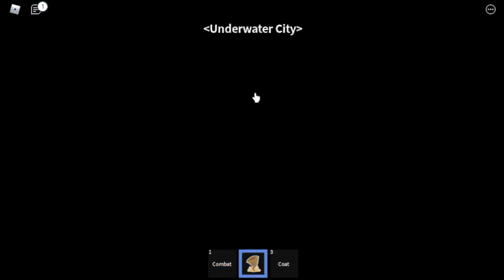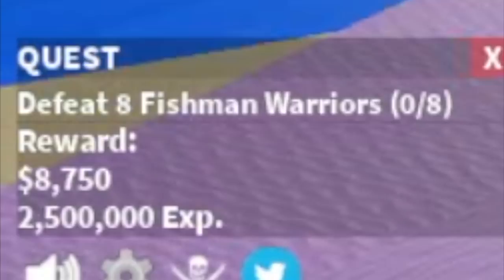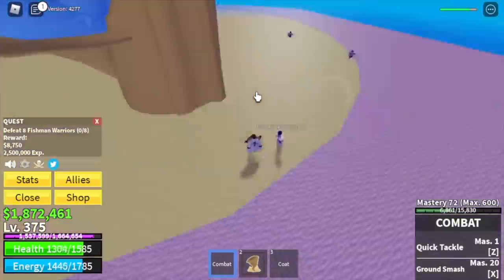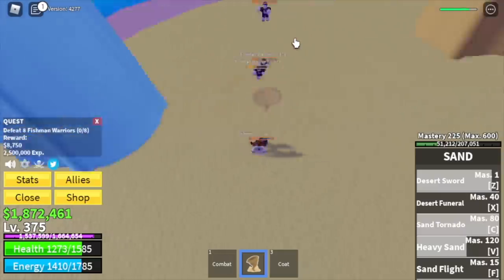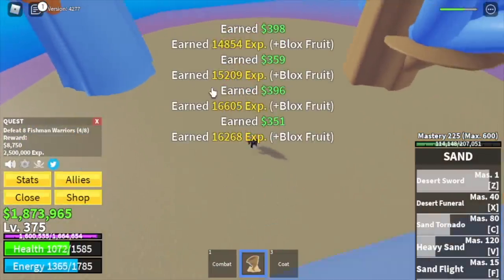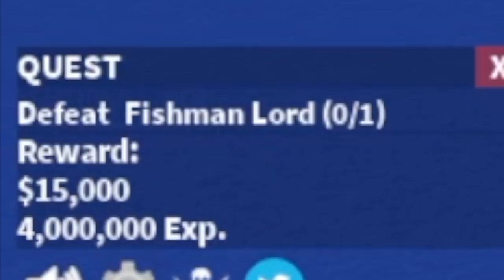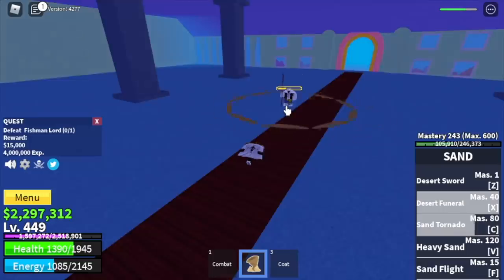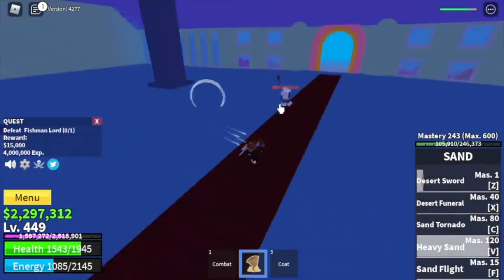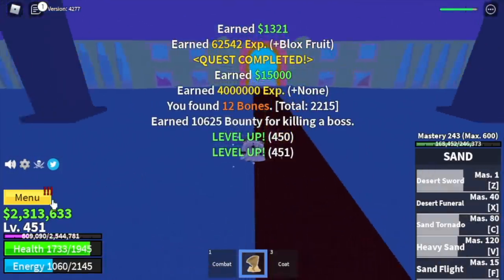For our next island: the Underwater City. We're gonna start with the Fishman Warriors — you need to defeat 8, so lure 4 at a time. Do it twice to finish a quest. The goal here is to reach level 450. But you can defeat the Fishman Lord at level 425. As long as you dodge the Trident, everything will be fine — use your skills and keep dodging.